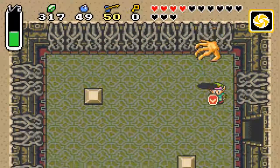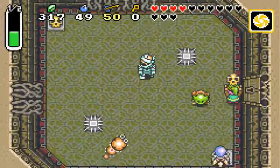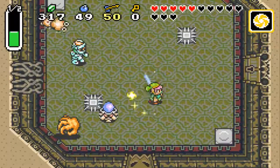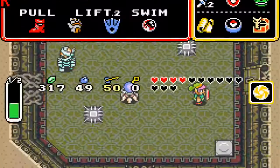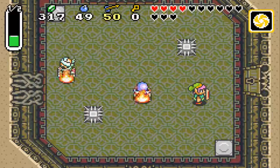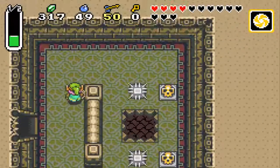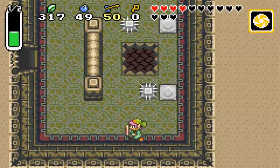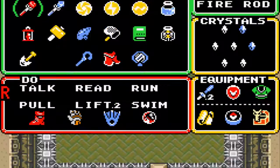Oh, I needed that heart. Bombos — will that take care of the helmet guys? Yes, it does. Small key — use it right away. Head down here. Here we go, boss fight time!